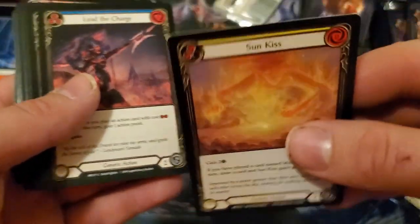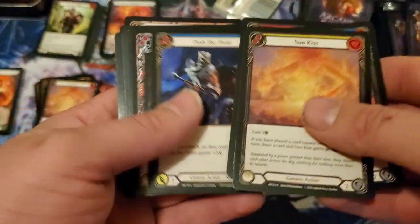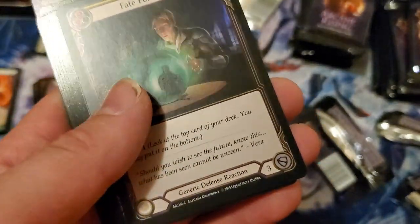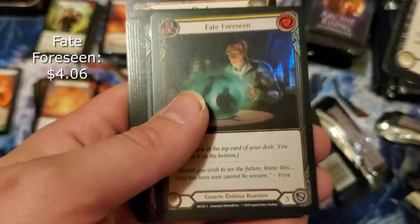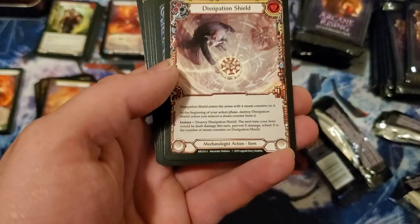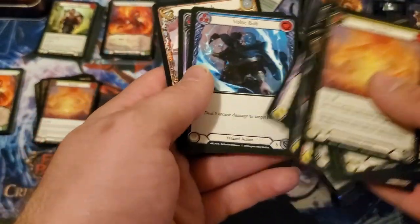Alright, generic, generic, generic attack, generic attack, the mech guy — another foil! I want to say this one looks like a cold foil because it doesn't have the same shine as those heroes I showed earlier. I love some of this artwork. As you can see, a lot of these cards have a lot of writing on them. It deals three arcane damage — a wizard-only card.